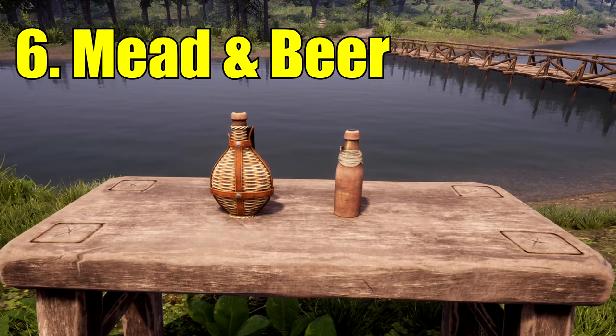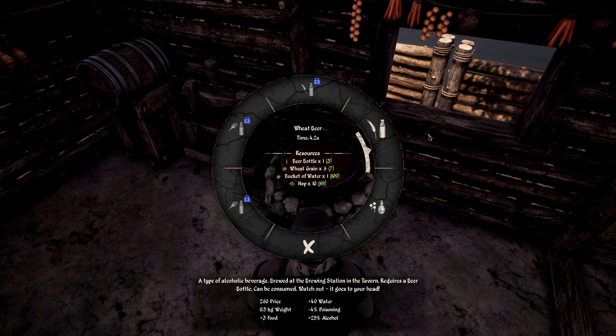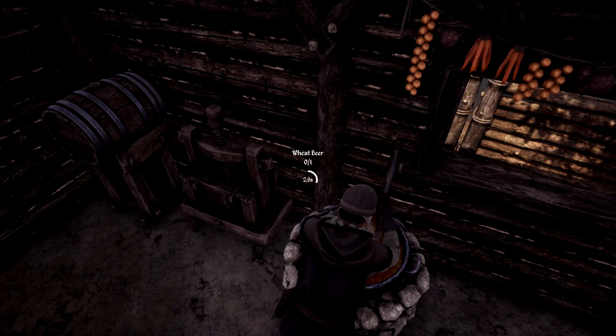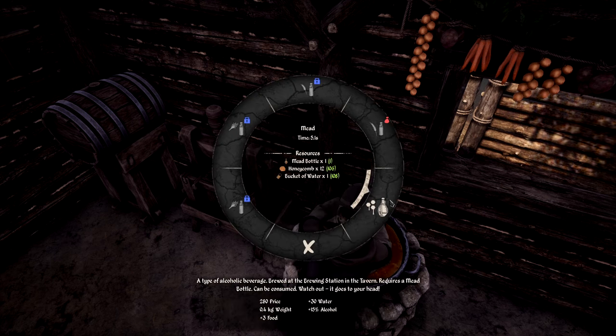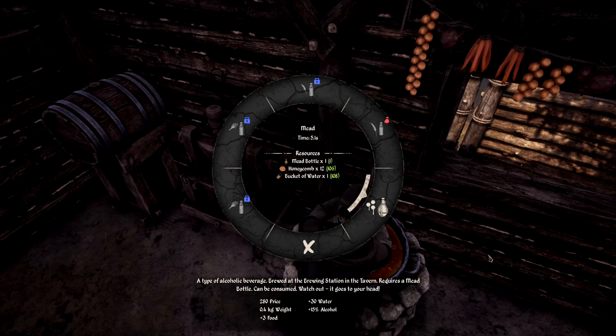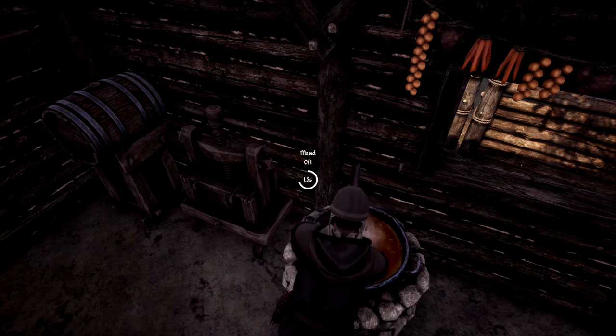Number 6 is Mead and Wheat Beer. Drinks can't be made until you've built a tavern, but creating wheat beer — costing 6 wheat grain, 1 beer bottle, 1 water bucket, and 10 hops — will sell for 130 coins, making you over 45 coins in profit. Similarly with Mead, costing a mead bottle, 12 honey which requires an apiary, and 1 water bucket, it sells for 140 coins, making over 40 coins in profit.